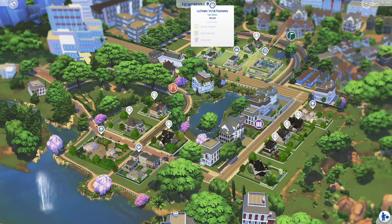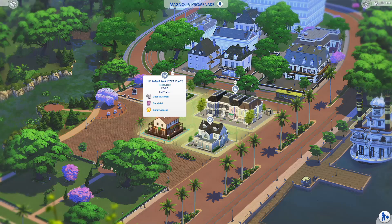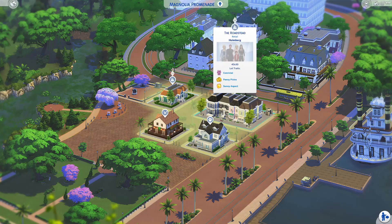There's also another pool area, a spa area, and even a vet clinic, which is very important. Magnolia Promenade has also been updated — there's a vet clinic, a restaurant called the Mamma Mia Pizza Place, a bakery owned by a Sim, and an entire retail lot built right here that looks so pretty from the outside with what looks like multiple shops throughout.